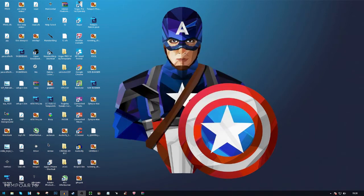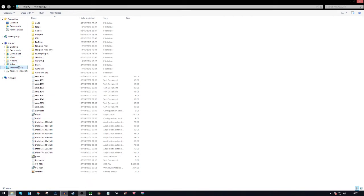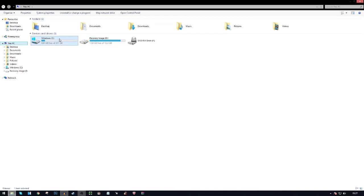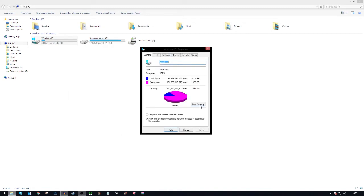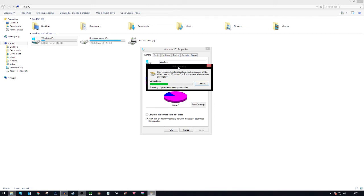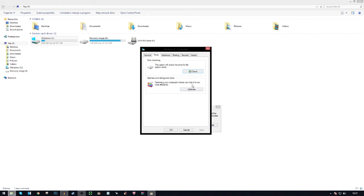Next we're going to do the hard drive defragment and disk cleanup. Some of you may already know this, but follow along. Open any folder and go to This PC. Find your Windows C: drive, right-click on it, and click Properties. A window will load up showing your drive usage. Click Disk Cleanup and let it run.